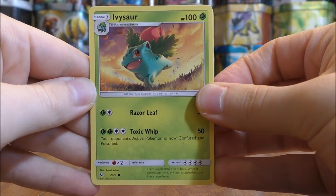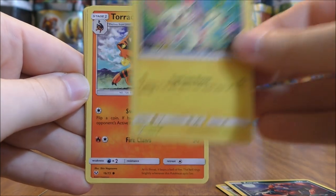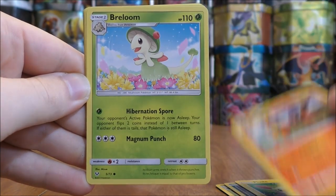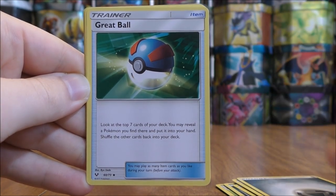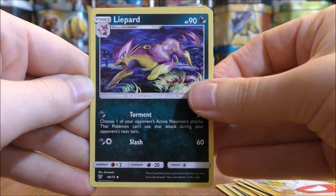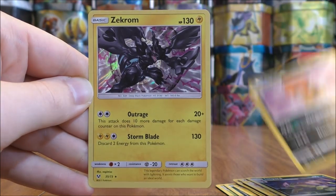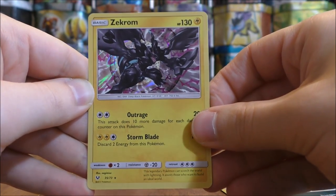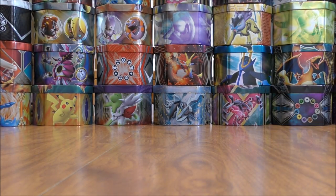Pack three starts with Ivysaur, Zorua, Plusle, Torracat, Breloom, Metal Type Energy, Great Ball, Electrode, Lippard, a Reverse Holo Scrafty uncommon, and the rare is a Zekrom. I believe all of the rare holo cards in this set are Legendary Pokemon. I'll summarize all the good pulls at the end of this opening, and every single pack has at least one good pull inside.